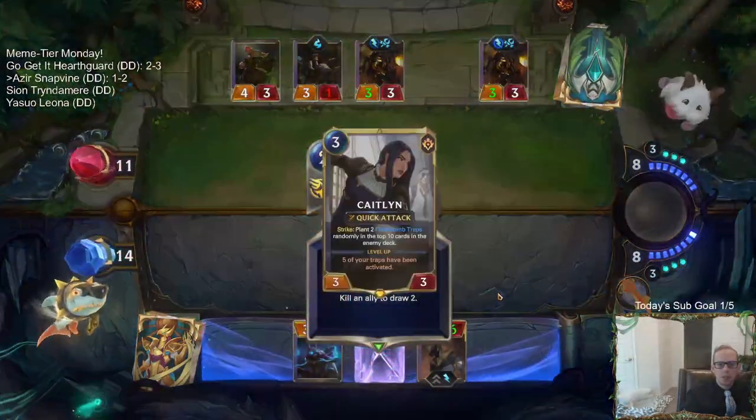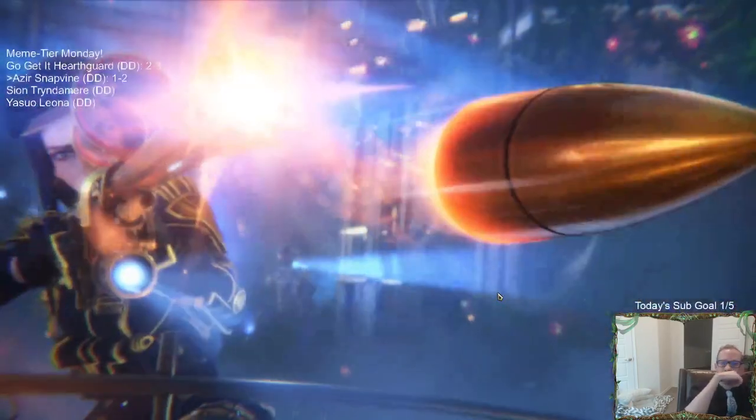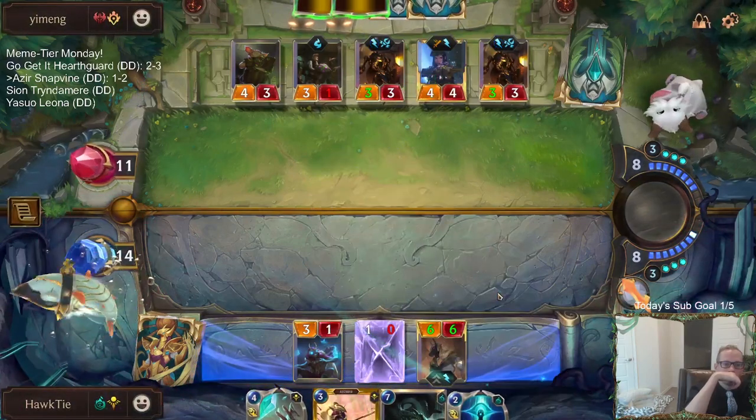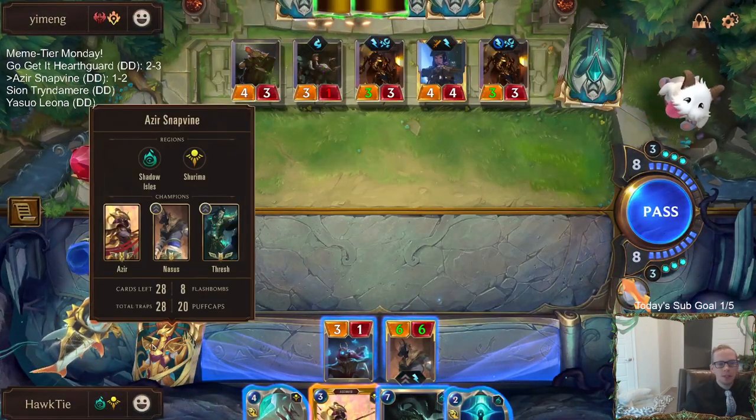Draw more cards — that's exactly what we want to do. I aim to win and my aim is excellent. But no — good hand, opponent.